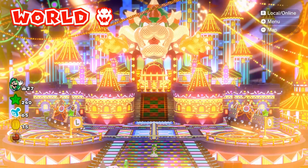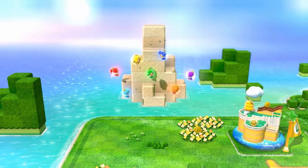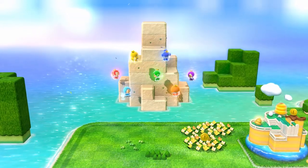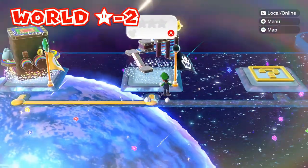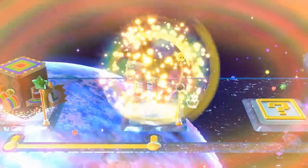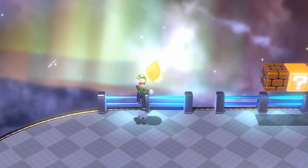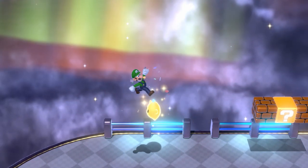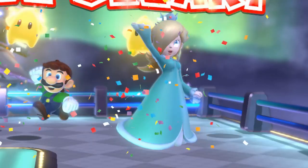Unlocking Rosalina is really simple. You must finish the game and reach the end credits, then go to World 1 where all the Sprixies you saved will be waiting. This will take you to the special worlds. Complete the first level and on the second one, Super Galaxy, you'll find some familiar faces throughout the level. Rosalina will join you when you reach the flagpole, and after that she'll be fully unlocked.